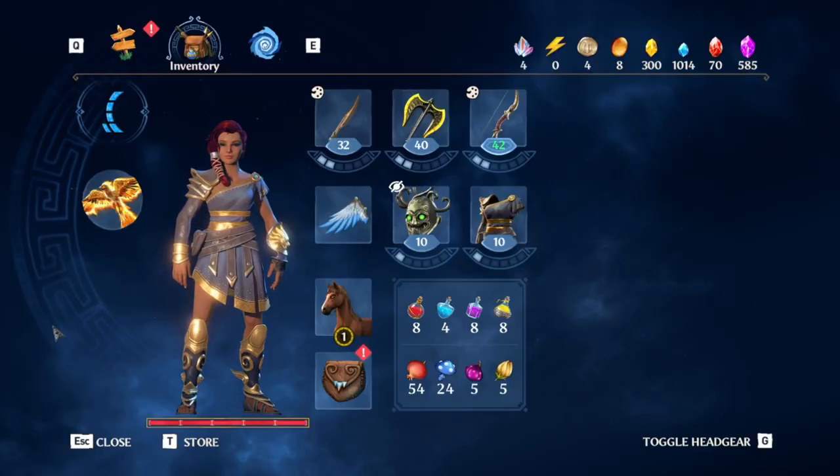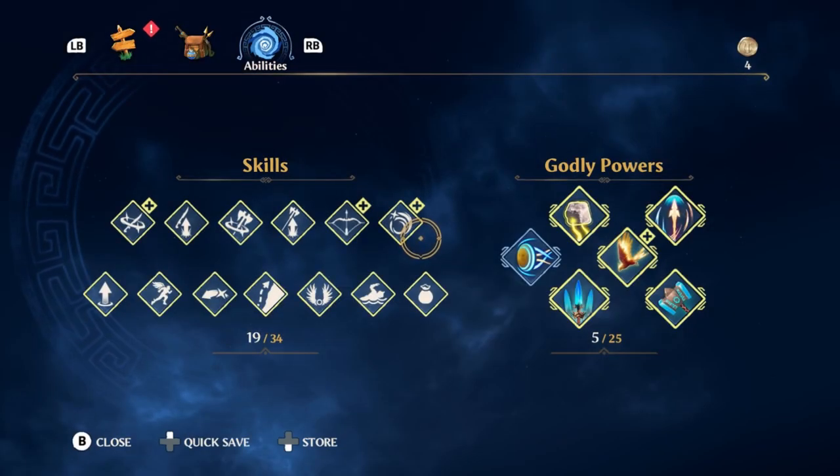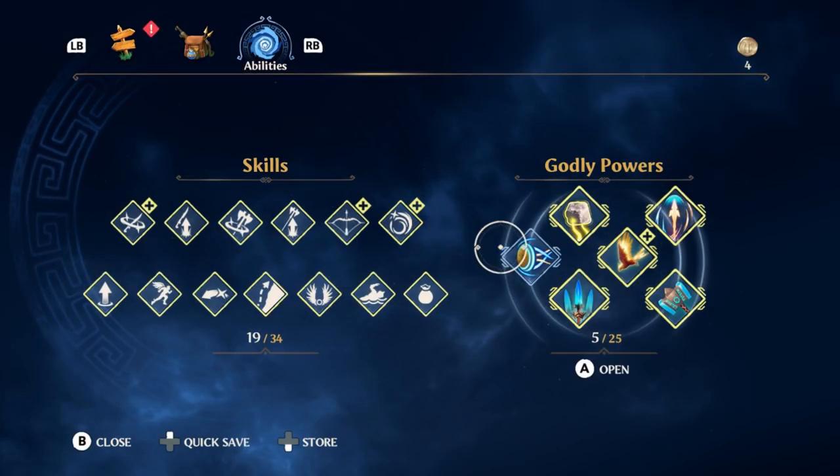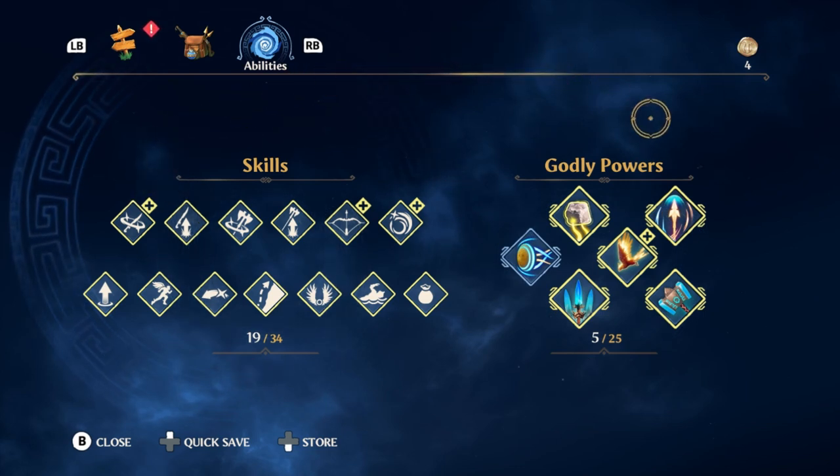What types of abilities are there in the game? You've got your skills and your godly powers. The skills are minor actions and passive combos, and the godly powers are activatable damage dealers that consume stamina. These are the big bads of the game, so I kind of want to dive through these first.